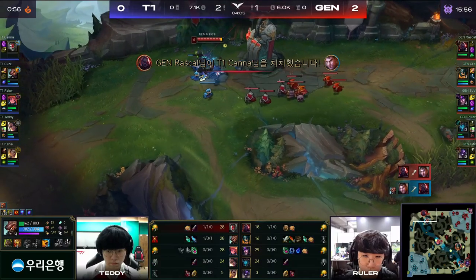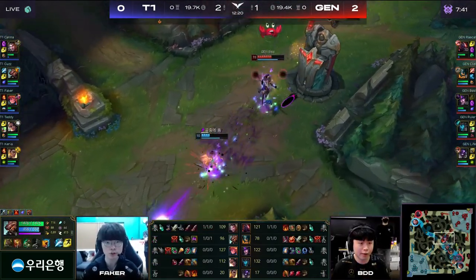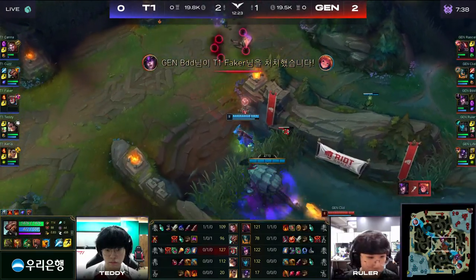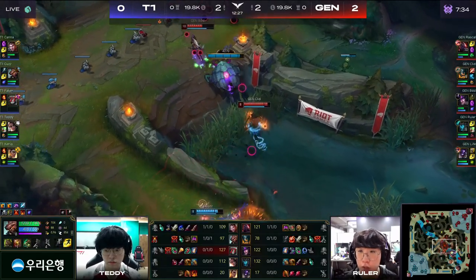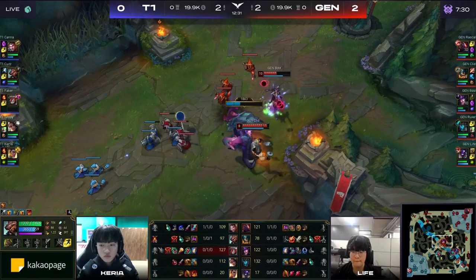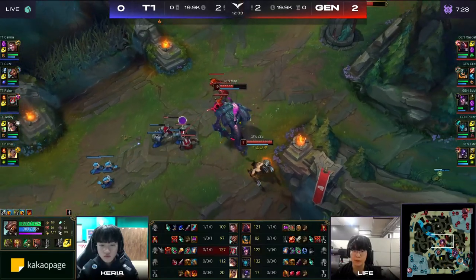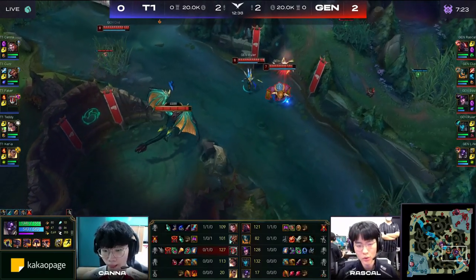Rascal has teleport available here as well. They want to use it to get control over this drake, because there's the flash forward and Faker just gets baited by BDD — that's a solo kill. They were trying to give Faker the money for this Rift Herald, and now Klid comes forward. This could be even worse. This is a disaster. They don't find the window to use the Rift Herald — they overextend and deny it.